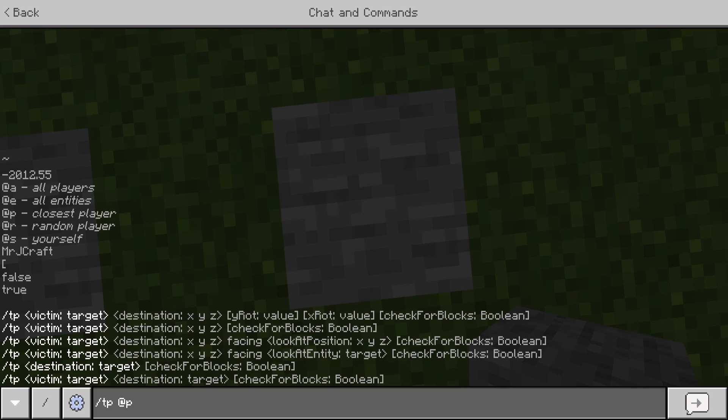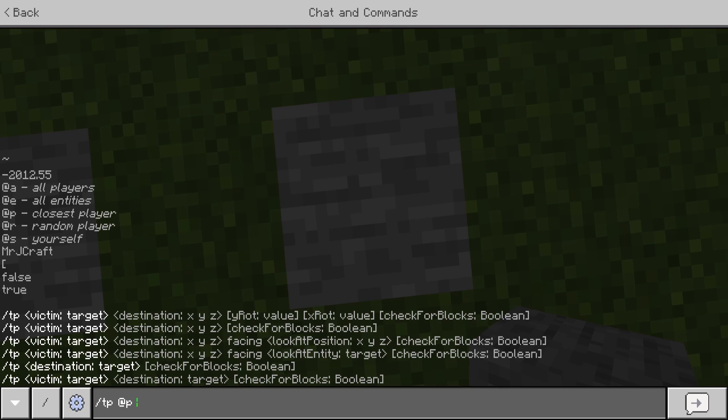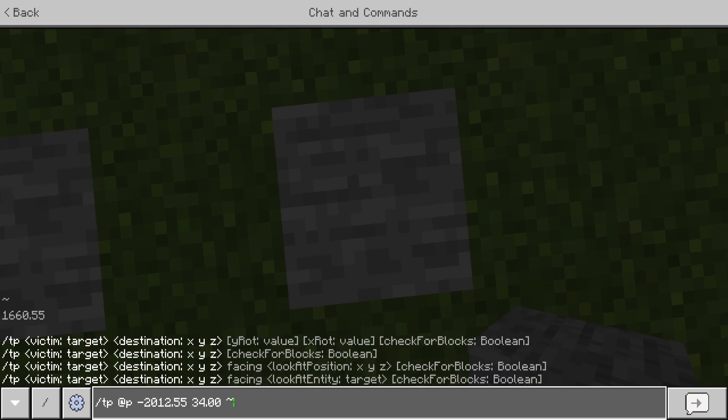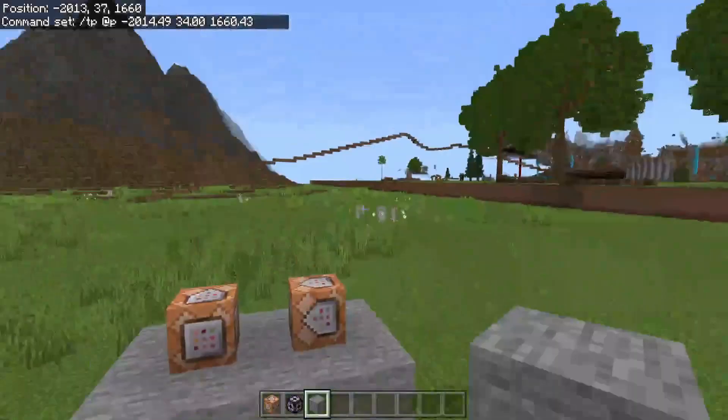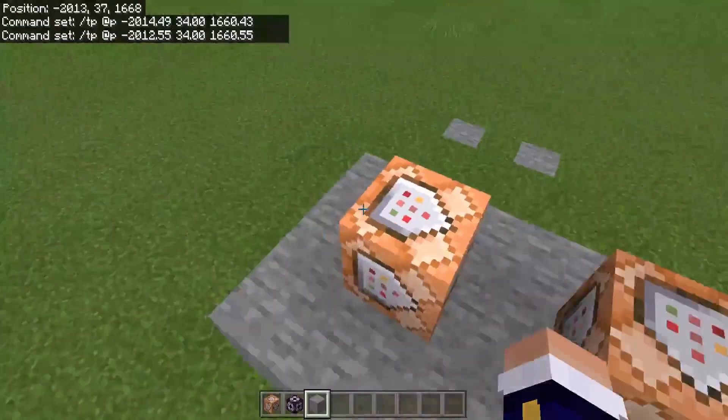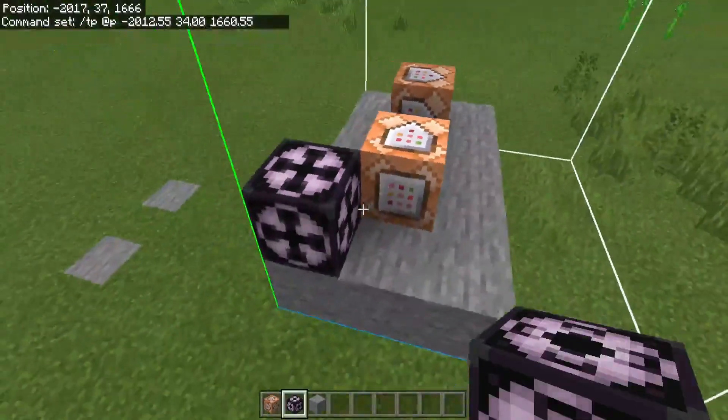So you just tab it twice and it will auto-recommend that option. Each time you do that it will just auto-fill it all in for you — really, really nice, and definitely makes it a lot faster. Now with the structure block, this is what we're going to be doing. I'm going to have the structure block placed somewhere that's going to be super easy to get to, and we'll put our buttons on here as well.